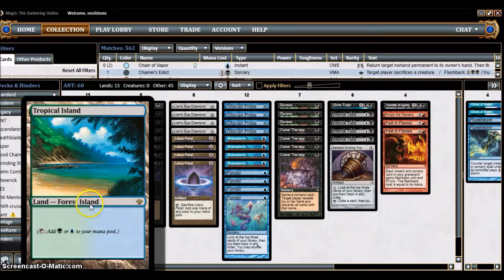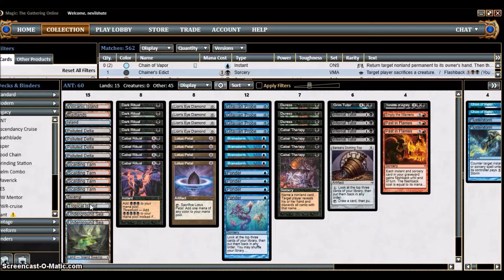I'm running Volcanic Island, Badlands, and Tropical Island as my other duals along with Underground Sea, which means Scalding Tarn gets all of those. Some people replace the Badlands with a second Island and swap Scalding Tarns for Misty Rainforest or Flooded Strand. Some also swap Tropical Island for Bayou to access green mana for sideboard cards. An alternative 15-land setup would be replacing Tropical Island with a second Island and Badlands with a ninth fetch land.